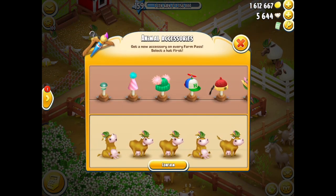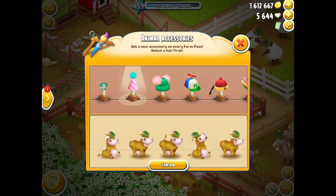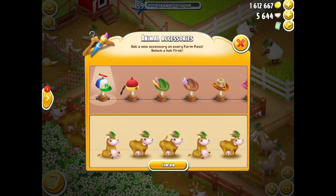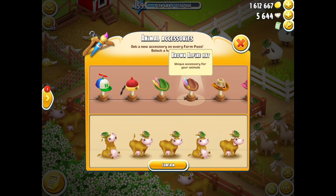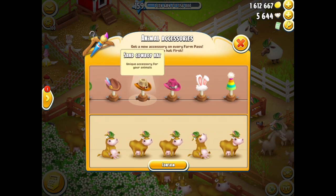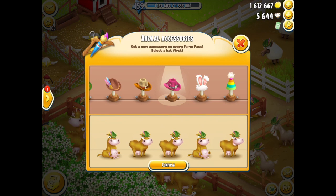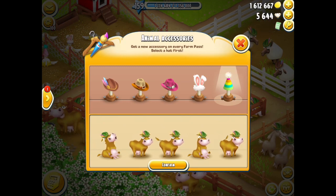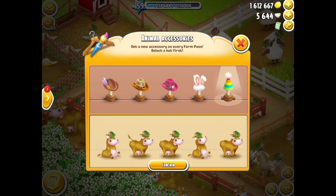Letting go brings up the animal accessories menu. I've got: nothing, a beautiful pink birthday hat, a green beanie, a propeller cap, a gorgeous red emperor hat, the green alpine hat, a brown alpine hat — same design in different colors — a sand cowboy hat, a gorgeous pink cowboy hat, an Easter-themed bunny ears hat, and a birthday party hat. In total, ten hats.